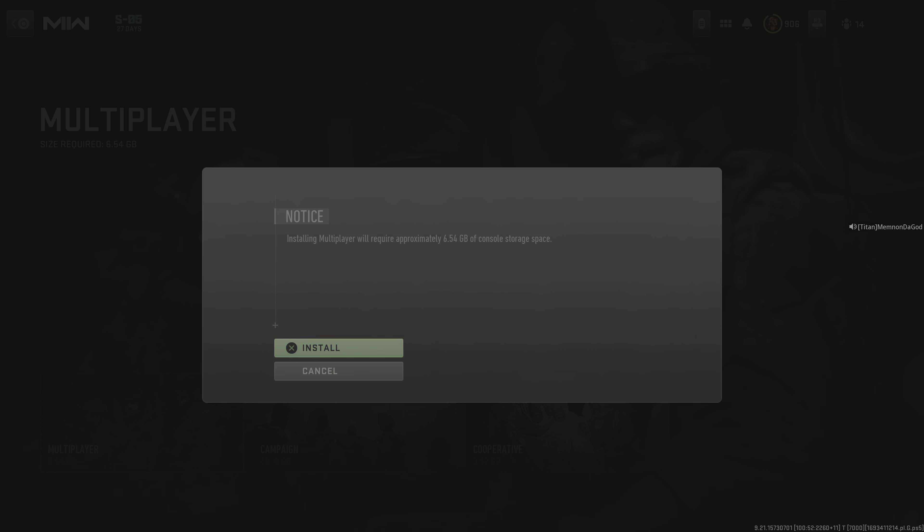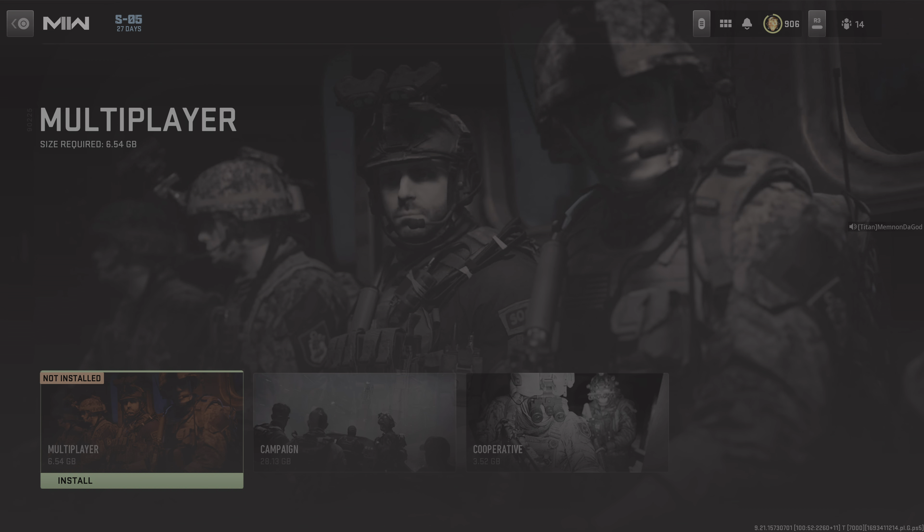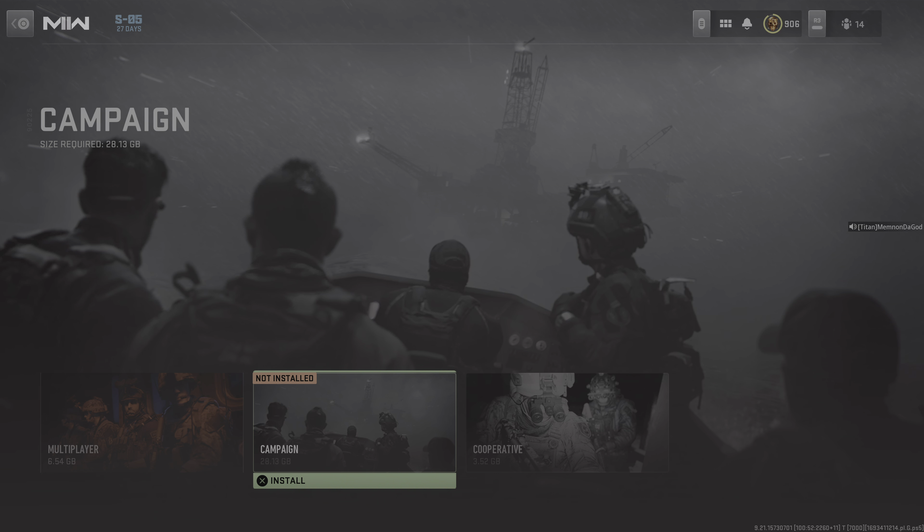So I go to manage files, go to multiplayer, press it — it goes like it's installed, but it says not installed. I'm like, what? Okay, go to install it, says not installed. I keep pressing X and it is not installing. What the hell am I supposed to do?